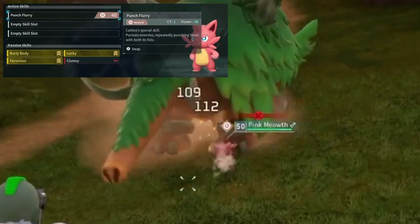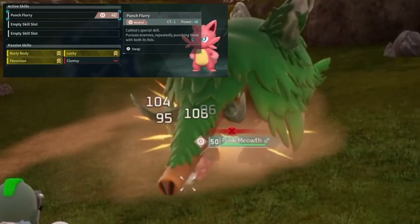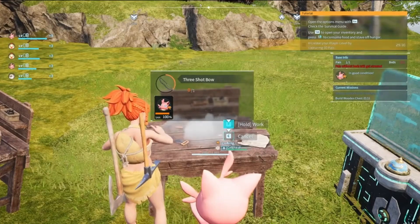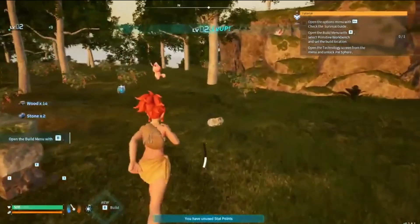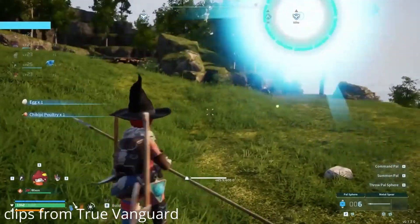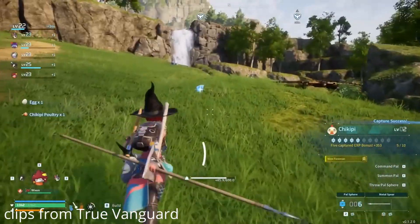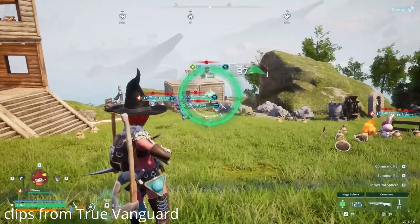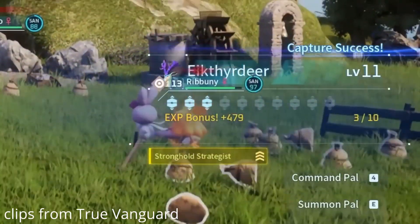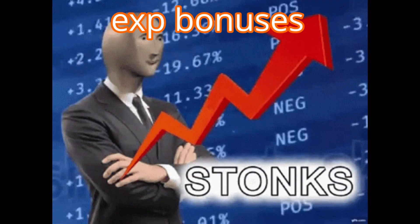Kativa is key because of its signature skill, Punch Flurry — which doesn't make any sense because Kativa is clearly not punching. Cats have claws! In Palworld, you get EXP for a variety of actions like crafting things, collecting items, and defeating enemies. But the most important way you gain EXP is through capturing pals. For the first few pals you capture, you get an increasing amount of EXP until you get 10 of the same species. These EXP bonuses are the fastest way to level up in the game.